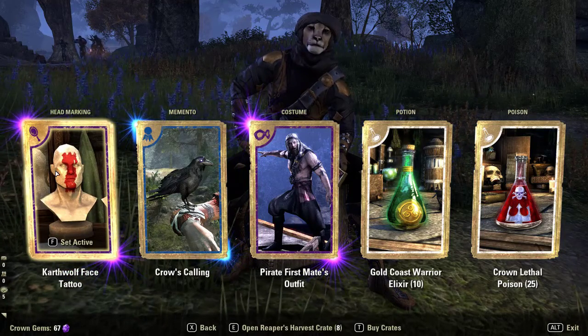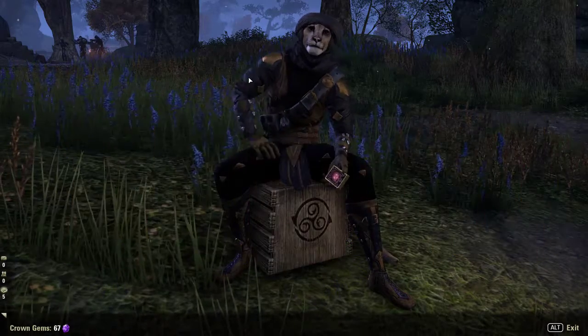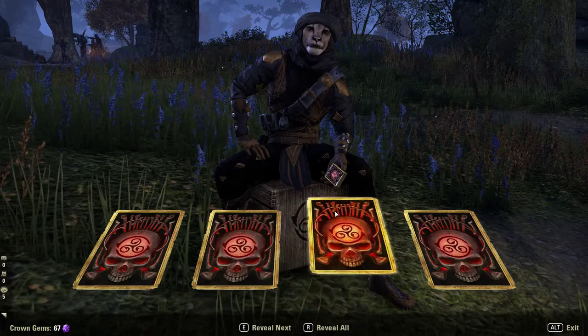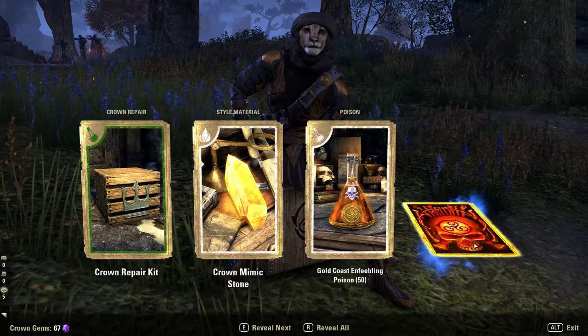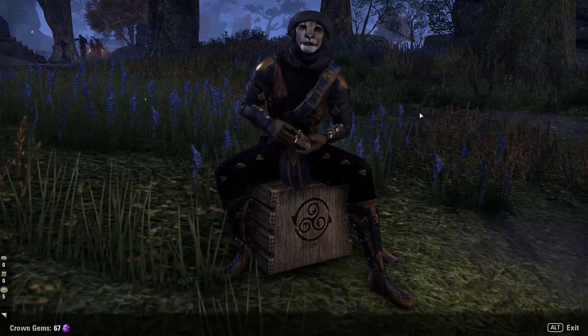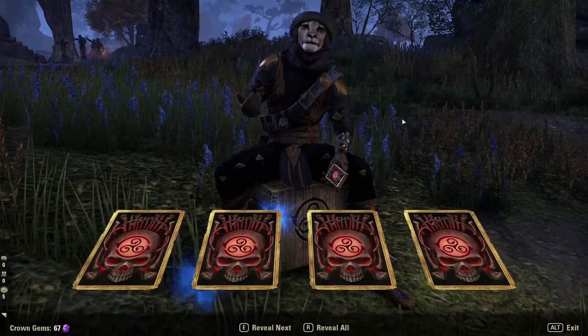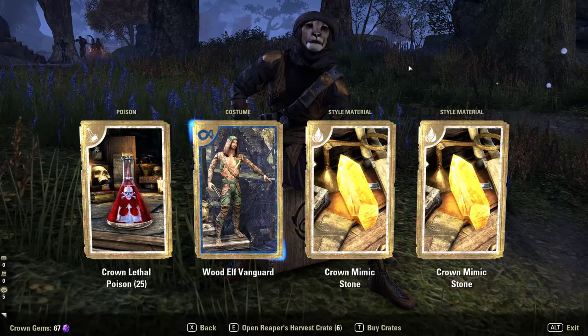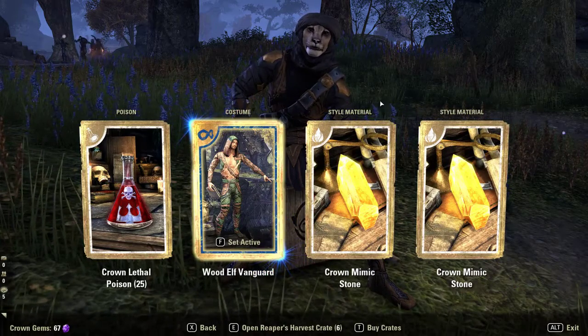A rat — it looks so bad. Make a selection, alright. Dragon Colt body tattoo — no one's gonna see my body tattoo anyway, so it's actually pretty useless. I didn't have it though, alright.